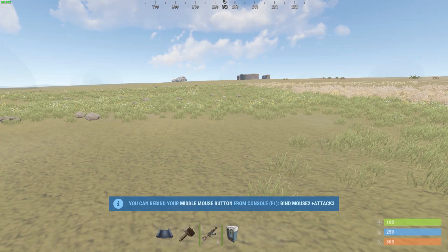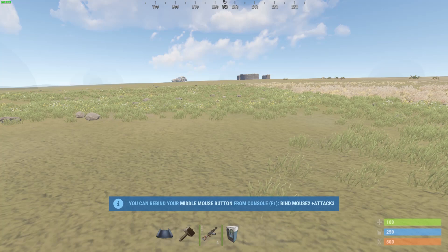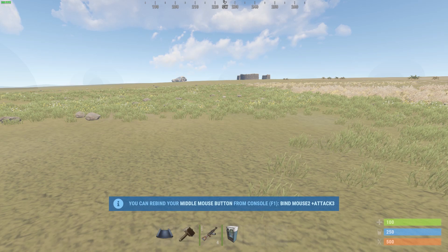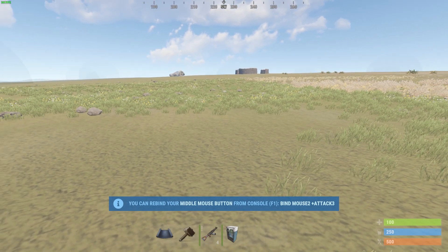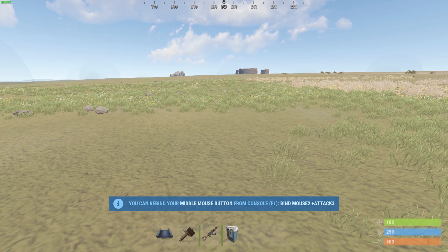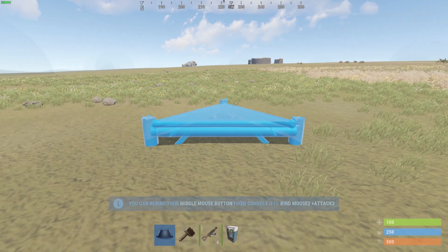Hi everyone, and welcome to another Rust video. Today I'm going to show you three Rust exploits you may or may not know. The first one will be the vending machine protecting the TC triangle foundation.